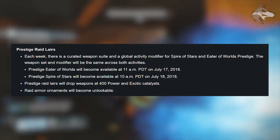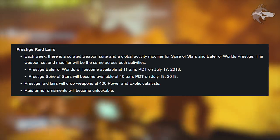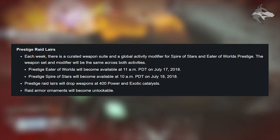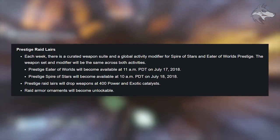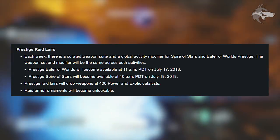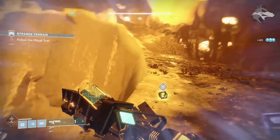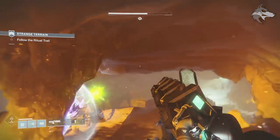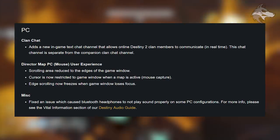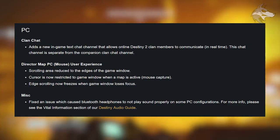Eater of Worlds prestige went live at 11am PDT July 17th; Spire of Stars prestige goes live at 10am PDT July 18th. Raid lairs drop weapons at 400 power and new exotic catalysts — you get a 400 power weapon upon clearing the full prestige raid lair each week. Raid armor ornaments are also unlockable for prestige gear. A hunter loot chest fix for Spire of Stars is included. On PC, additional fixes apply. A major new feature: clan chat now adds an in-game text chat channel for online Destiny 2 clan members communicating in real time, separate from companion clan chat.